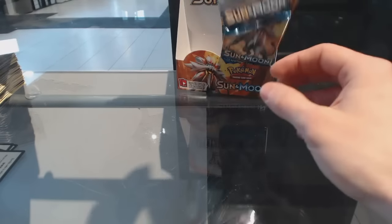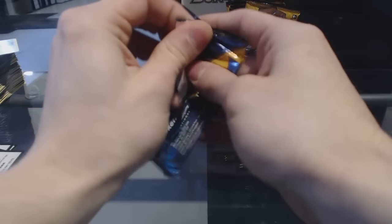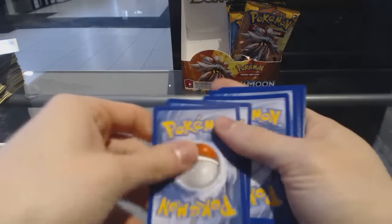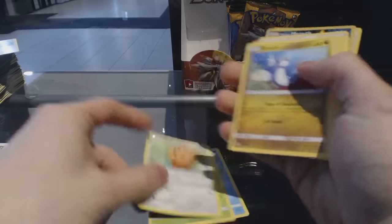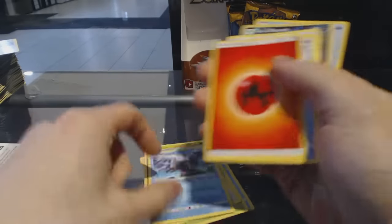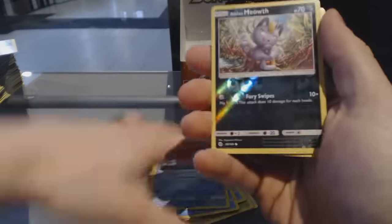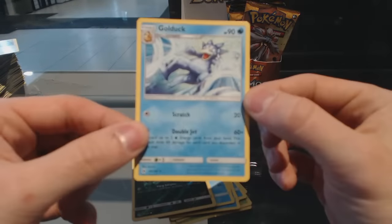On to the second half. So different from busting hockey like I'm used to. Pack eighteen: Psyduck, Bonsweet, Lillipup, Dratini, Wingull, Energy, Pelipper, Ultra Ball, Corsola, Reverse Holo Alolan Meowth, and another Golduck.